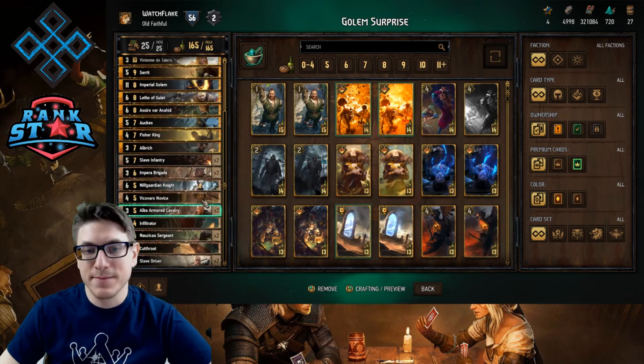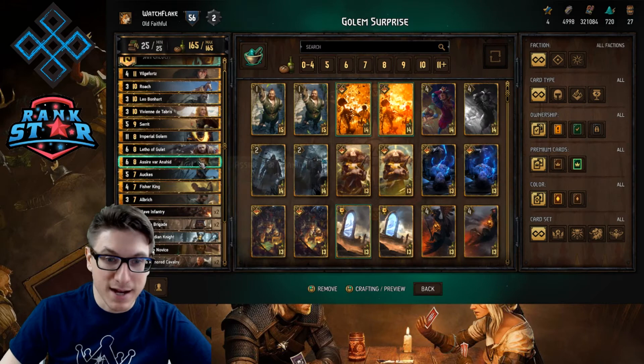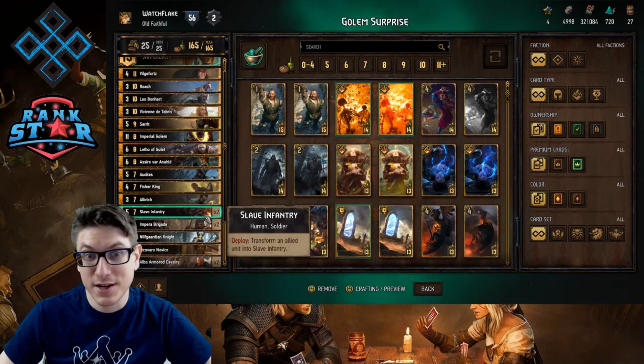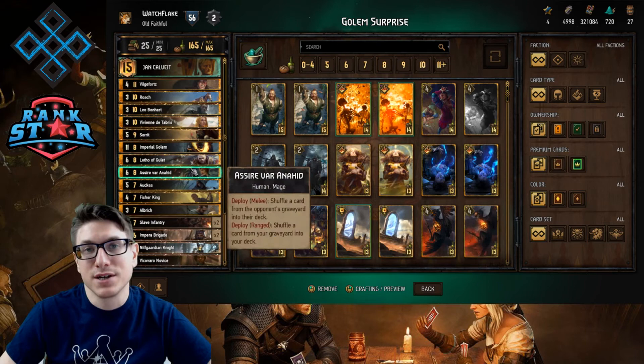There is a way to save the day — Vico Varo Novice, a five-provision four-point card you play on the ranged row. You draw a card and put another card on top of the deck. Should you get stuck with Imperial Golem in hand, the Vico Novice can put Imperial Golem back on top of the deck in round three to set up the Vilgefortz combo. And if necessary, you have Jan Kalvit to add a little extra firepower.